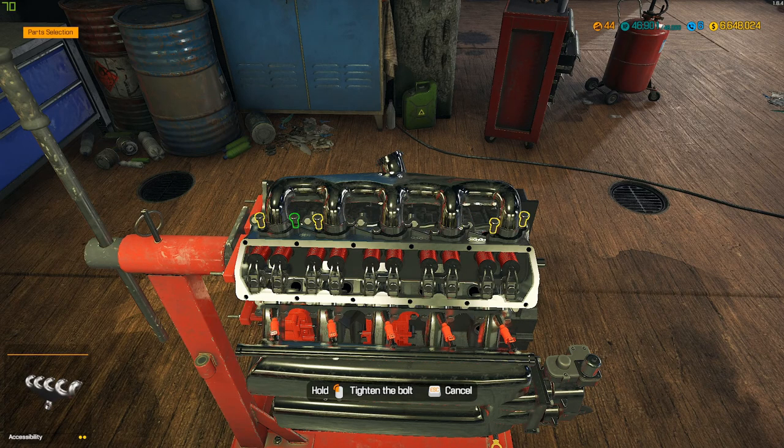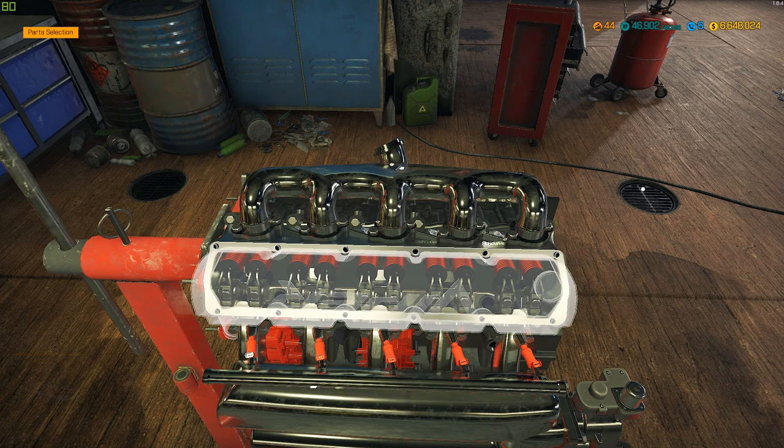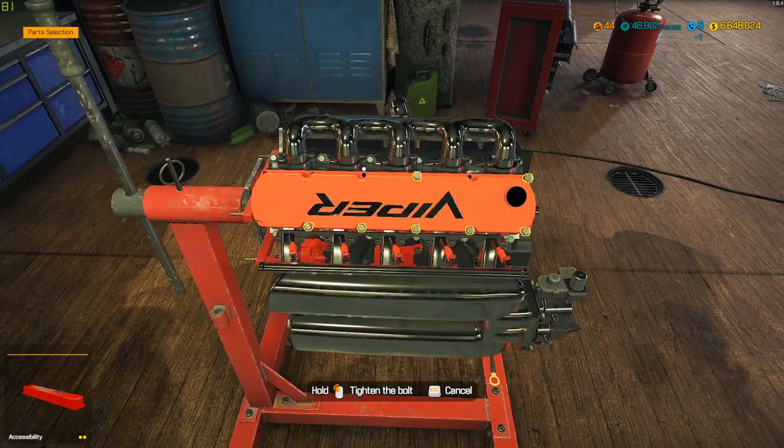On exhaust manifolds, you always want to start in the center and work your way out. That way you don't pinch the gasket in the middle. Start in the center and work your way out either way, because you don't want to damage anything or cause yourself more work than what you've already got ahead of you.